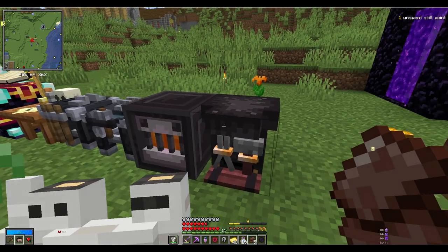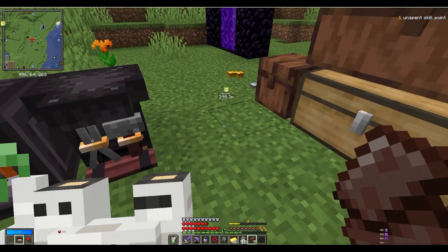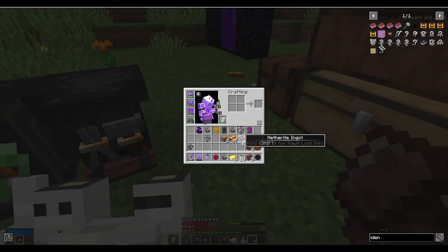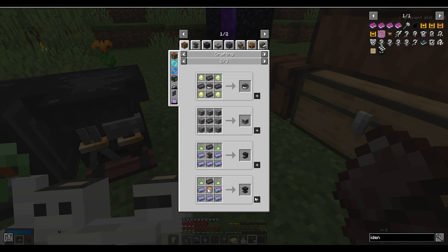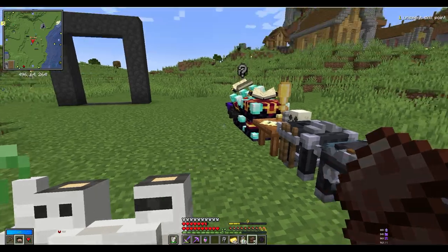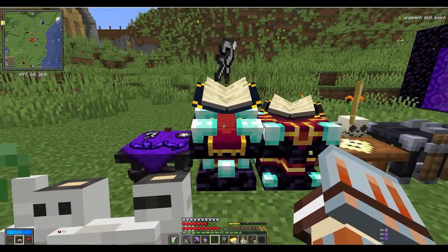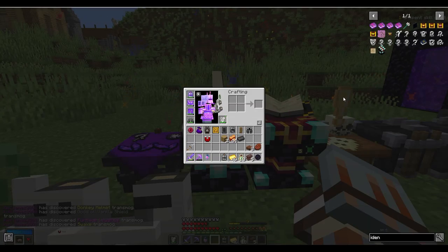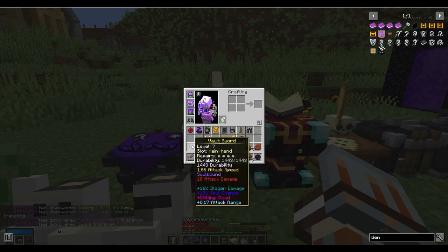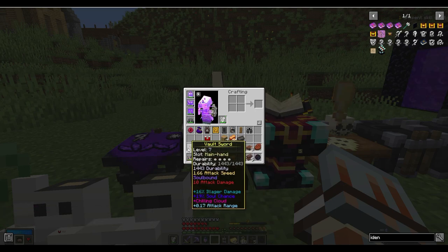Alright, we built the artisan station. What was the other thing? That's it — the scrapper. I'm gonna quickly craft that. But I crafted this thing called an Identifier — if you right click it, it identifies all the items. And we got a lot of swords I think — I'm mainly interested.